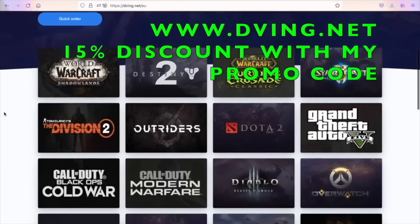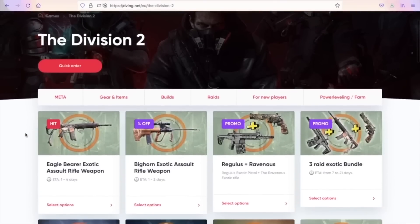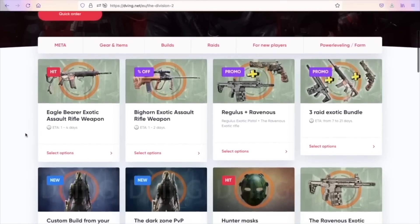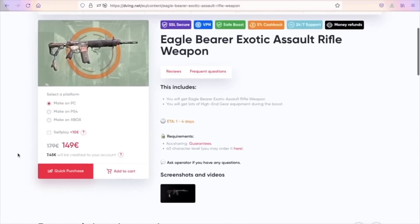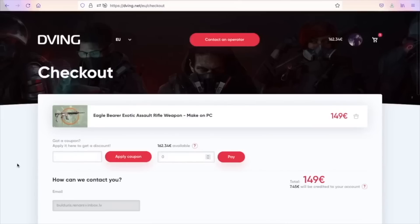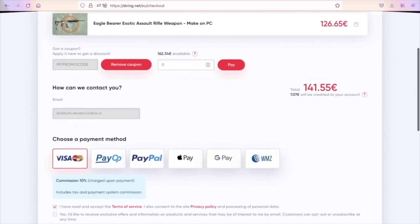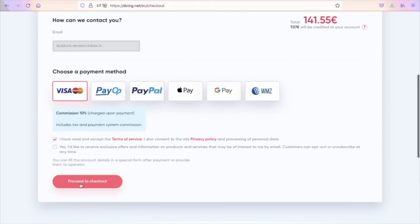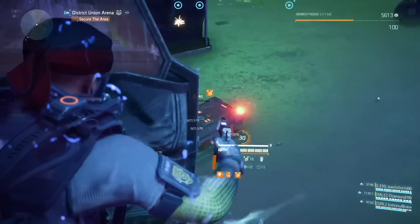Quick word from today's sponsor, debing.net. If you don't have enough time but still want the best items in your game, debing.net is for you. They have an amazing team on consoles who will complete your order super quickly — everything happens through icon sharing. This service has been working for many years with tons of customer reviews. Use my promo code ERBDIP for 15% discount on all services — link in the description below. Drop any questions in the comments or contact the operator.